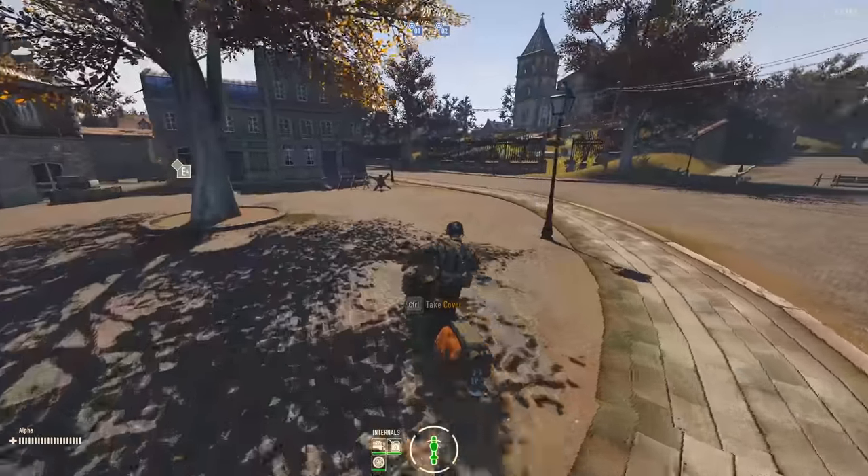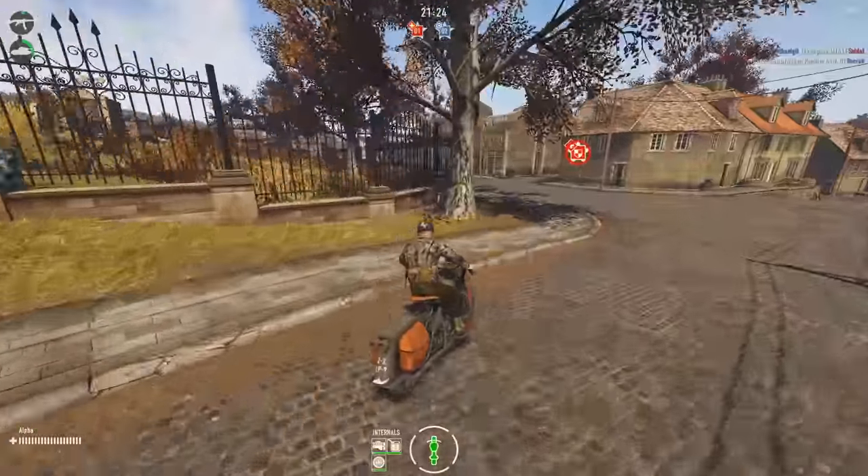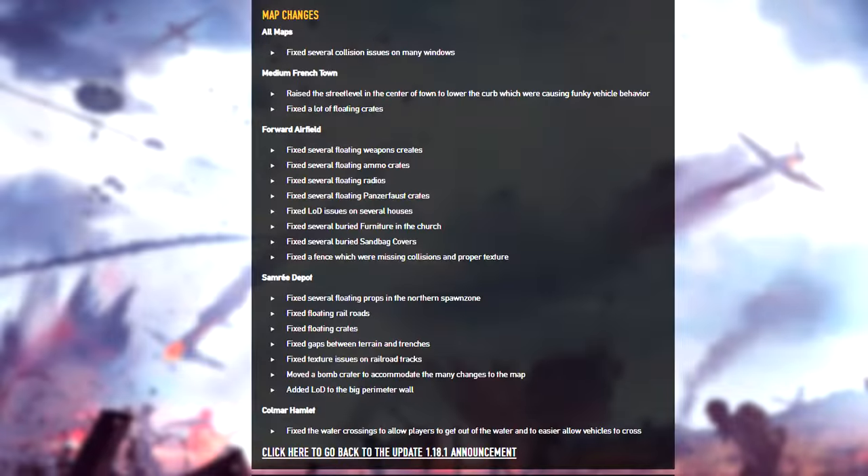And finally the map changes. The most important of which is that the paved walks on the town map are now lower and you can drive over them a lot more smoothly. Also a lot of floating objects like railroads, ammo boxes and crates got back to the ground on most of the maps.